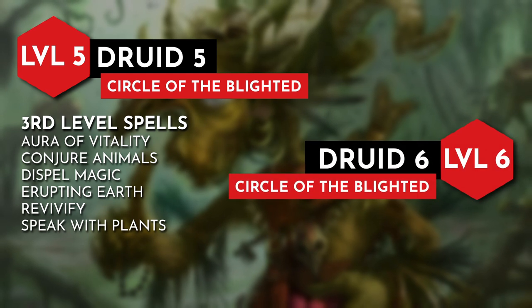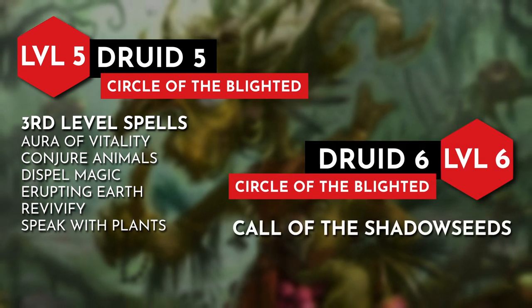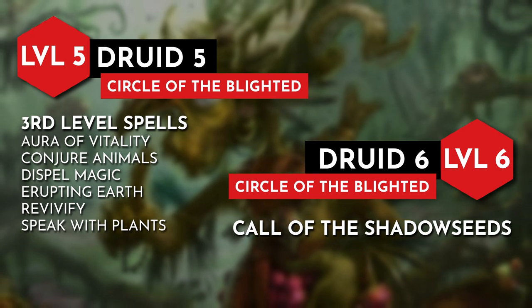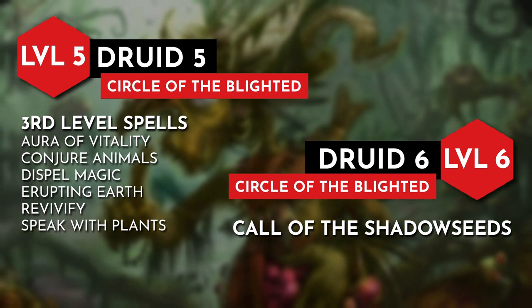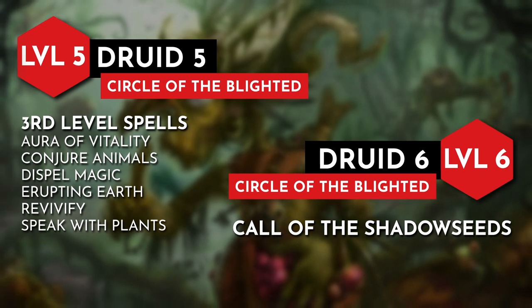With level 6, we can summon a corrupted plant creature off the pain of our enemies with the Call of the Shadow Seeds feature. Anytime a creature takes damage while standing in our Defiled Ground, we can use our reaction to summon a blighted sapling. On following turns, we only need to give our pet verbal commands in order for it to take an action.